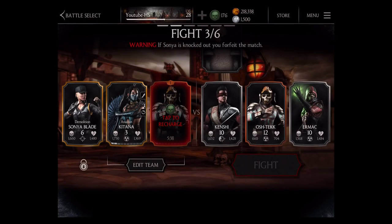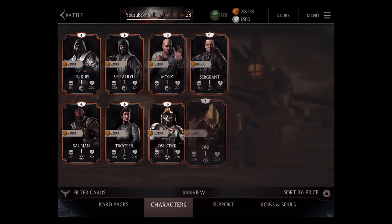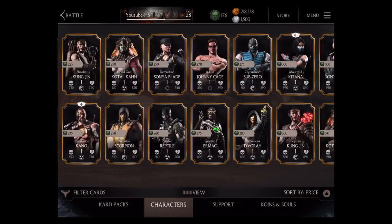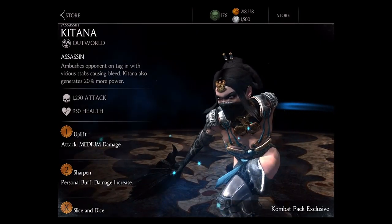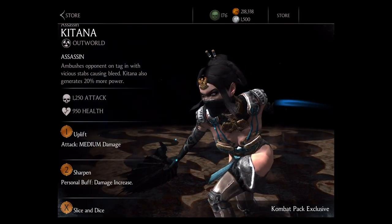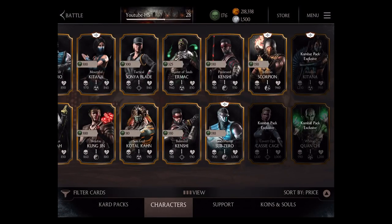If you liked the Combat Pack number 4 and getting our first Assassin Katana — we checked in the store and unfortunately Assassin Katana is still a Combat Pack exclusive. So even if you own the card, you cannot promote Assassin Katana without getting more cards from the Combat Pack. If you liked this video, please give it a like rating, comment, subscribe, share with your friends, and check out my other Mortal Kombat X videos and playlist.